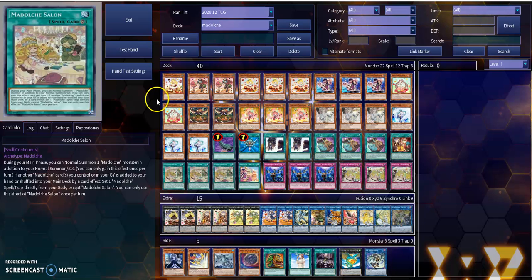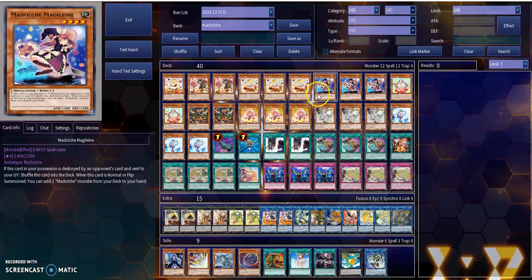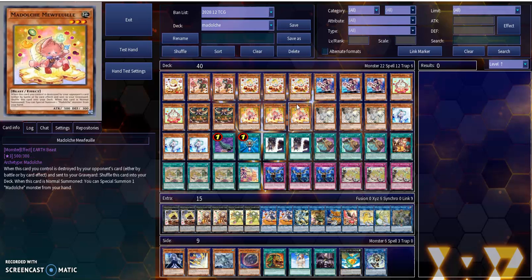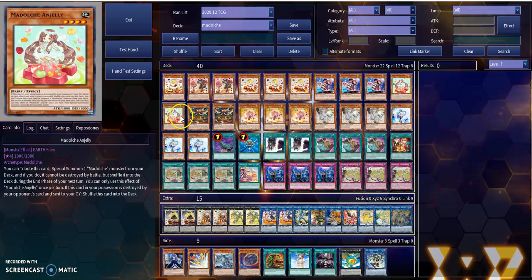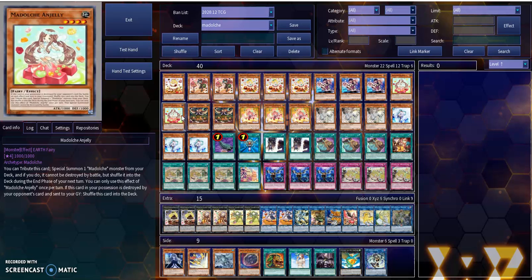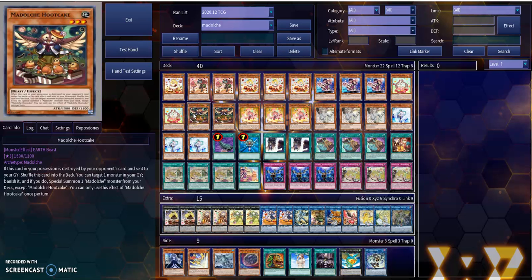It's a lot of great setups with Special Summoning. We had to wait a while for this consecutive support. But don't fret out about Who Cake or N'Jelly, because these two are some really good starters as well as some really good setups for extenders. N'Jelly is your own Fire Blossom — she can tribute herself and then Special Summon any Modulce Monster from your deck. That monster can be strong in battle, but it's shuffled back into the deck at the end phase of your next turn. Who Cake can banish any monster in your graveyard and Special Summon some Modulce Monsters to your side of the field.